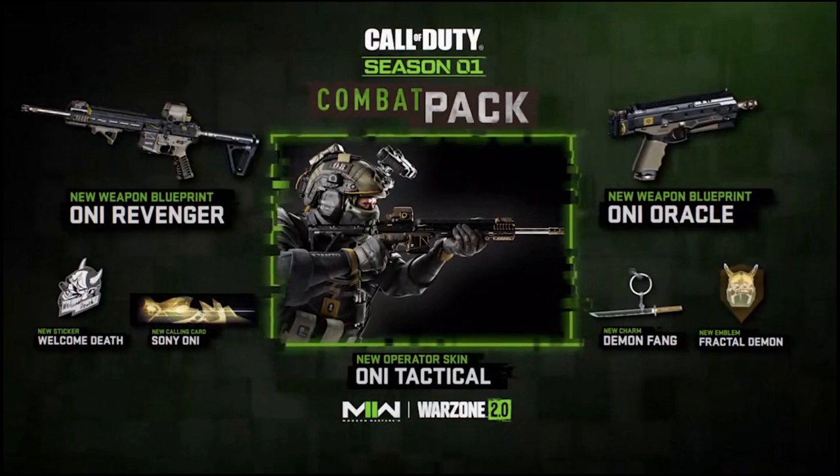If you pre-ordered Modern Warfare 2, it might sound familiar because this is the same character that we got a skin for as a pre-order bonus. Now we got a black and beige version inside of this combat pack that comes with two blueprints, which are cool. However, they're just black and beige, so it's nothing too flashy or fantastic with these blueprint styles.